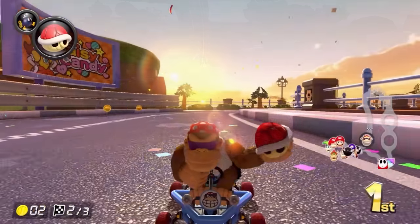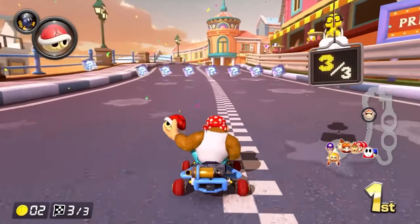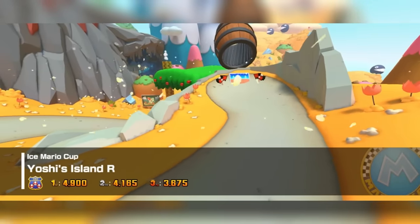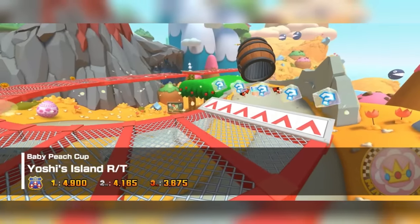There also seems to have once been a planned racing mode where races go around the course backwards. This can be seen as there are six references to "gyakkousu," which means reverse run in Japanese. This concept later resurfaced in Mario Kart Tour as the R and RT variants of tracks — better known as the reverse and reverse-trick variants.